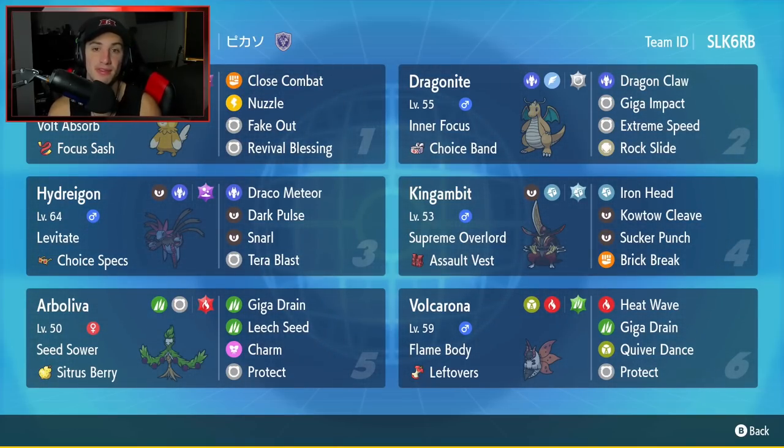Fourth Pokemon is one of my favorite Gen 9 Pokemon — it's going to be King Gambit. It has Supreme Overlord as its ability and the Assault Vest as item. Moveset is phenomenal with Iron Head, Kowtow Cleave, Sucker Punch, and Brick Break.